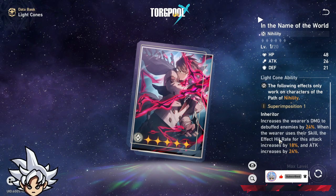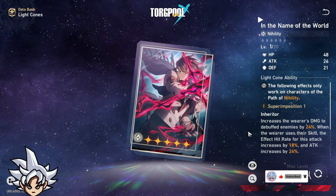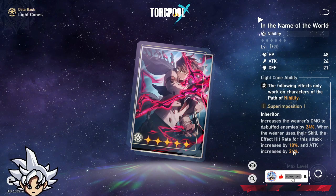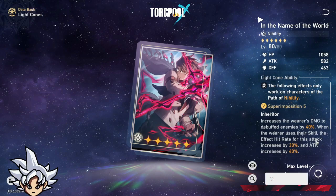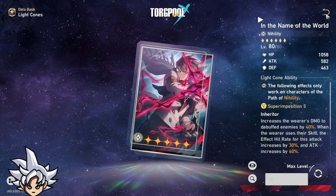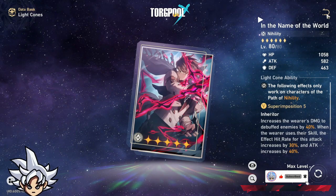It also gives hit rate so the wearer can land their debuffs, which is crucial since Nihility characters rely on landing debuffs. The attack boost at the end is an extra bonus. Even maxed out it's really strong, and if you're pulling for Kafka, this light cone is going to be great for her as well.